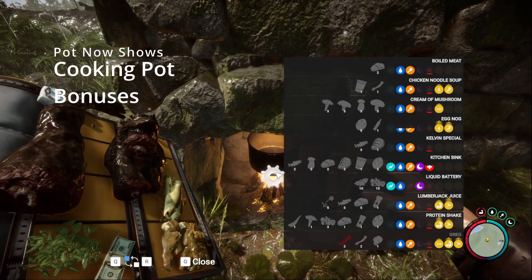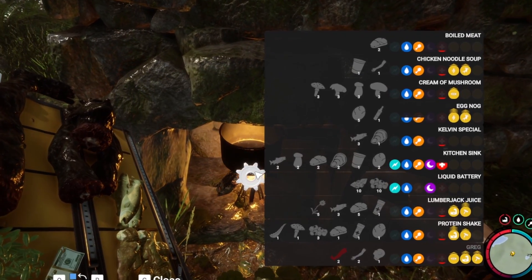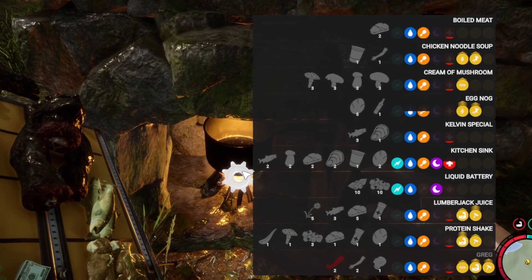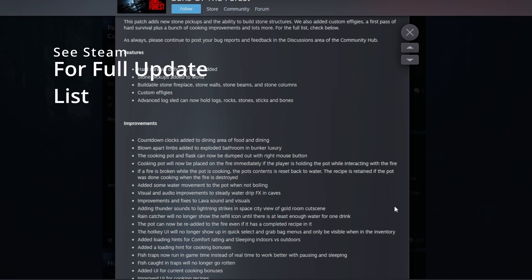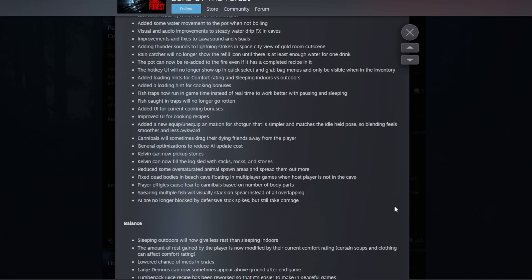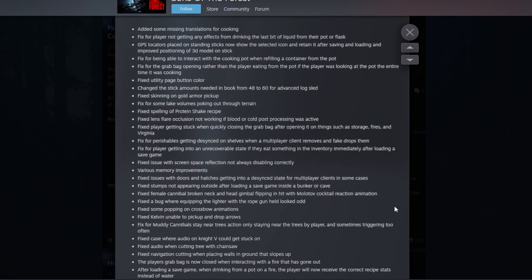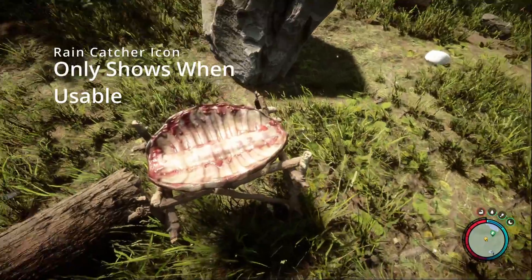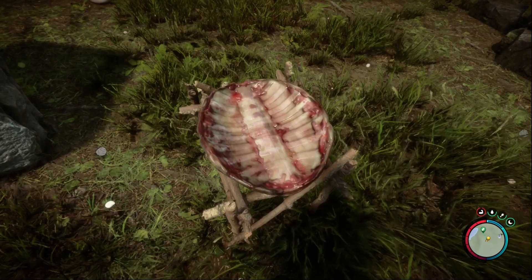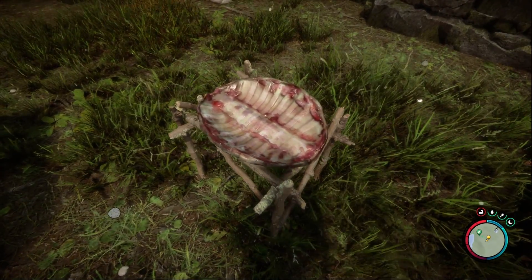You can now also see the bonuses that are linked with cooking meals, which is a great little addition encouraging us to make more use of this feature. There are a heap of improvements, so I won't list them all — you can find the whole list of changes on the Steam page. But there are a few more notable improvements, such as the rain catcher will now only show the refill icon if there's at least enough water for one drink, and they've also added some loading hints for comfort rating, sleeping indoors versus outdoors, as well as the cooking bonuses.